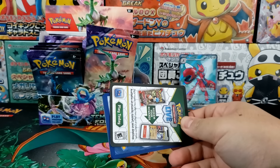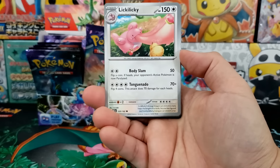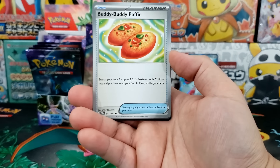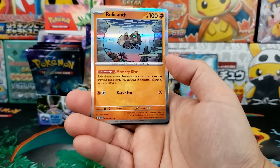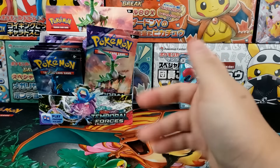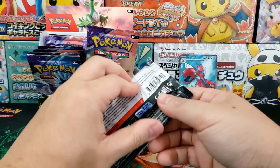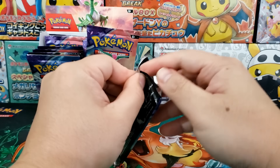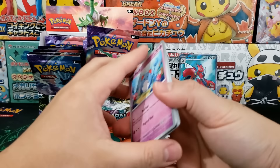Would I recommend you crack open some Temporal Forces? If you want the special illustration rares, I think it's actually easier to just pick them up on the secondary market — even now, even though the set is brand new and a lot of the cards will probably dip lower. The special illustration rares are really cheap. Are you going to crack open three booster boxes and pull yourself one special illustration rare? That's $300. You could pretty much get all of the top chase cards — the complete set of ancient and future special illustration rares — for $300.